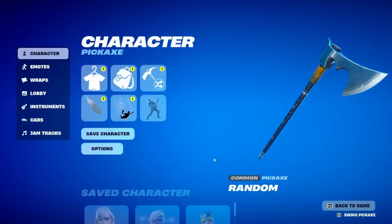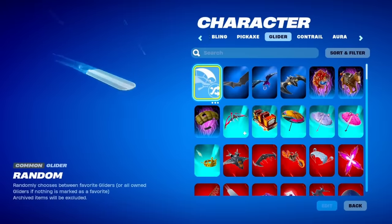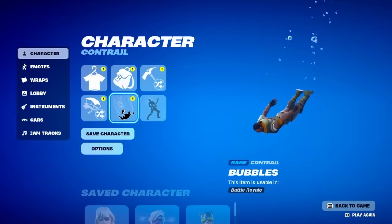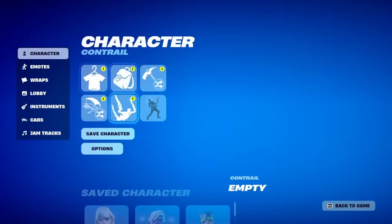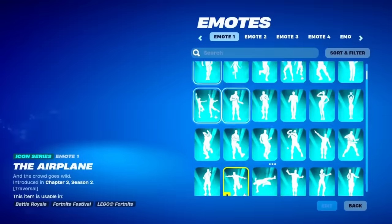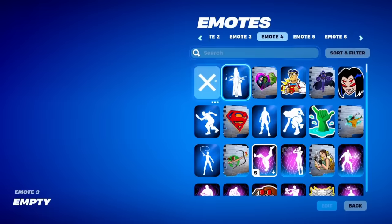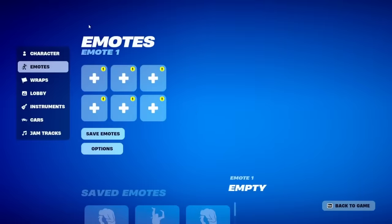Go back and select your Pickaxe — scroll all the way to the top and for this one select Random. Then go back again and select your Glider. On your glider, go to the top and select Random again — you can't press X, it has to be Random. Go back and do the same for Contrail — scroll to the top and for this you can press X. Then go back. As you can see we have nothing equipped. Go across to Emotes, select Emote 1, scroll to the top and select X. Do this for each emote slot — there are a total of six — pressing X for each and every one.